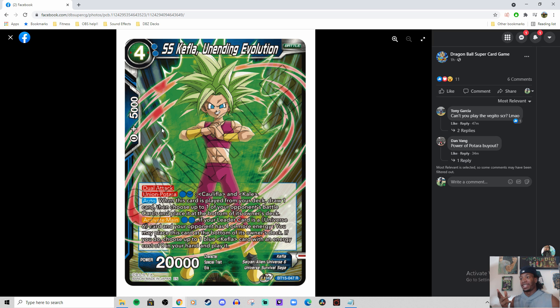Activate main for 2 blue — just being able to play the 8-drop Kefla from your hand is crazy. Getting 220k swings and then paying 2 blue to get it out, send it to the bottom of your deck, to play the 8-drop from your hand. I see what y'all doing, U6 — I see what y'all doing.